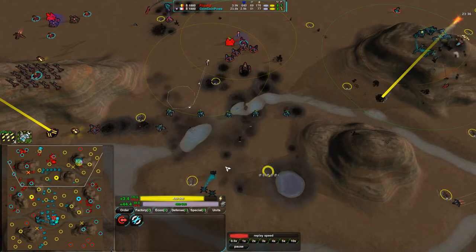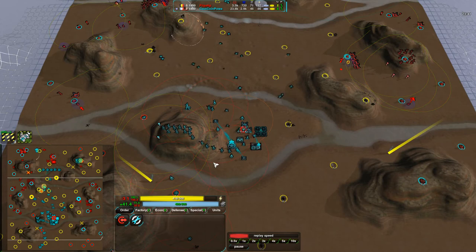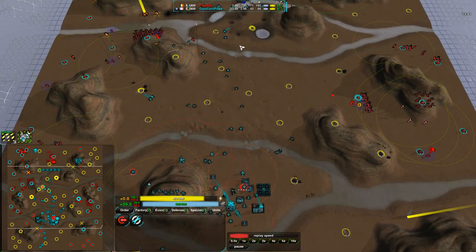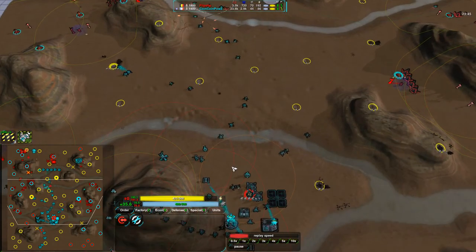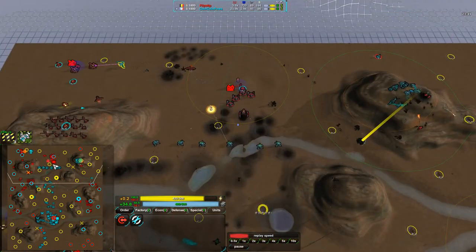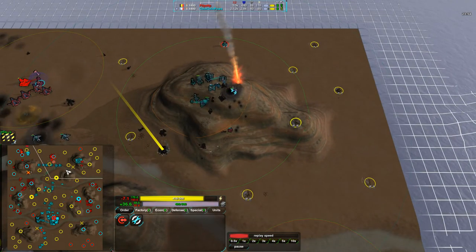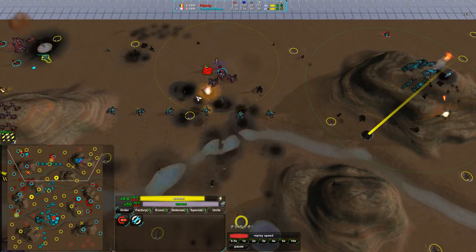Nothing can really take him out right now — CoinCoinPower has won this game. Judicious use of defenses and mostly just not being attacked. The Venoms did a really good job, but there was no harassment, no going around the sides, and no early harassment from Flipstep either. That easily would have changed this game — spiders do not hold up well against early harassment.